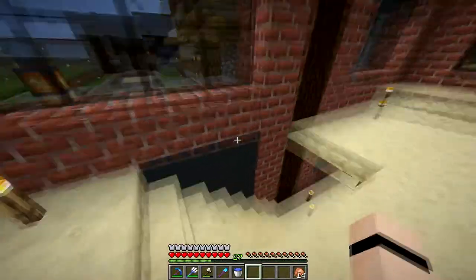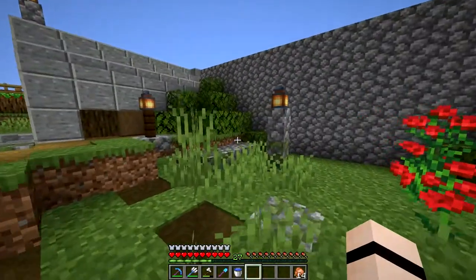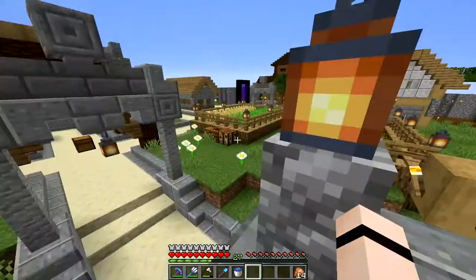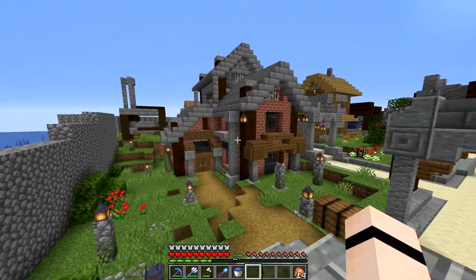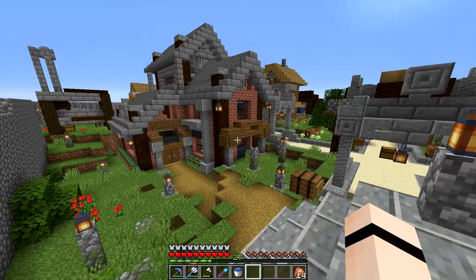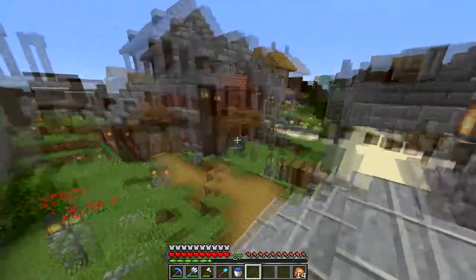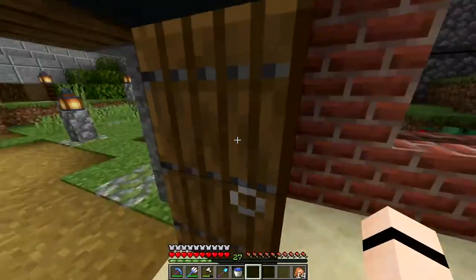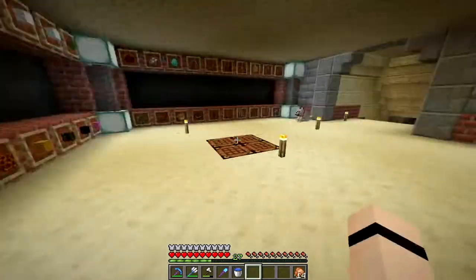We're gonna get something done that we haven't gotten done yet, but honestly we should've. Should've done it day one — we've been neglecting it the whole time. But today, that's gonna change. We are finally going to design the interior of our starter home. Did I fool ya? We're not doing that. It's forbidden. We don't interior design on this server. At least not this house. It just doesn't make sense.